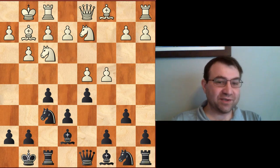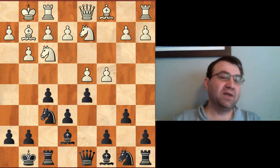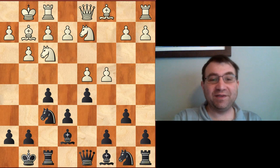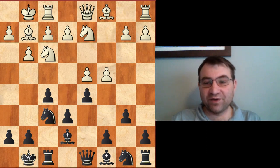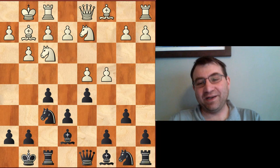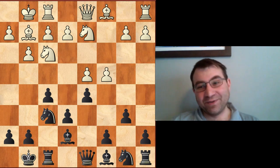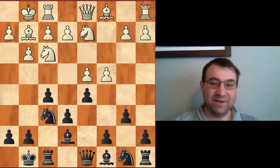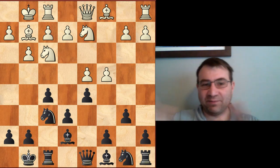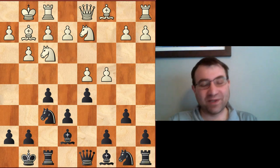A lot of modern practitioners revolve their Stonewall play around the question: how do I get my light-squared bishop outside the pawn chain? How do I develop it in a Nimzo-Indian or Queens-Indian-esque way, and sooner? The game I'm looking at now was one of the first where this was tried — it actually predates Short versus Kasparov. This was Petrosian versus Sakas played in the US Championship back in 1985, two years previous. All modern players are following the Sakas game, not the Nigel Short game.